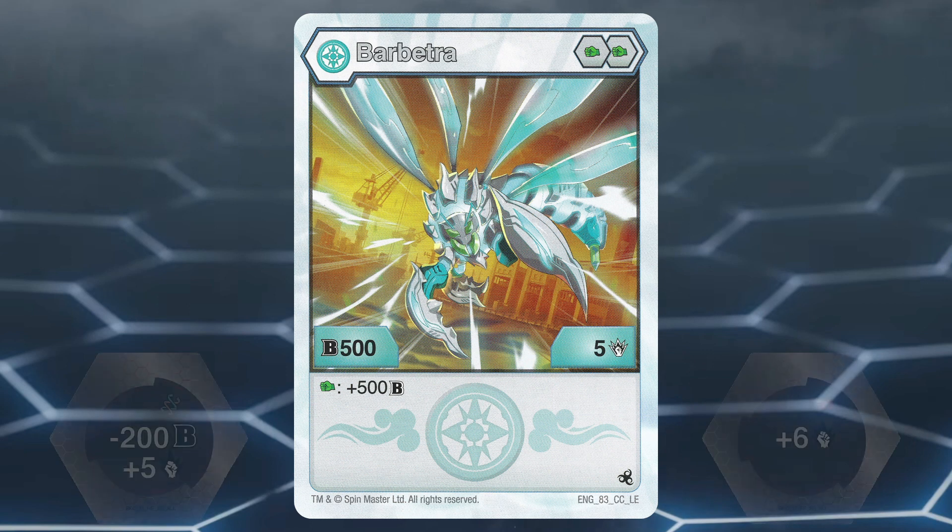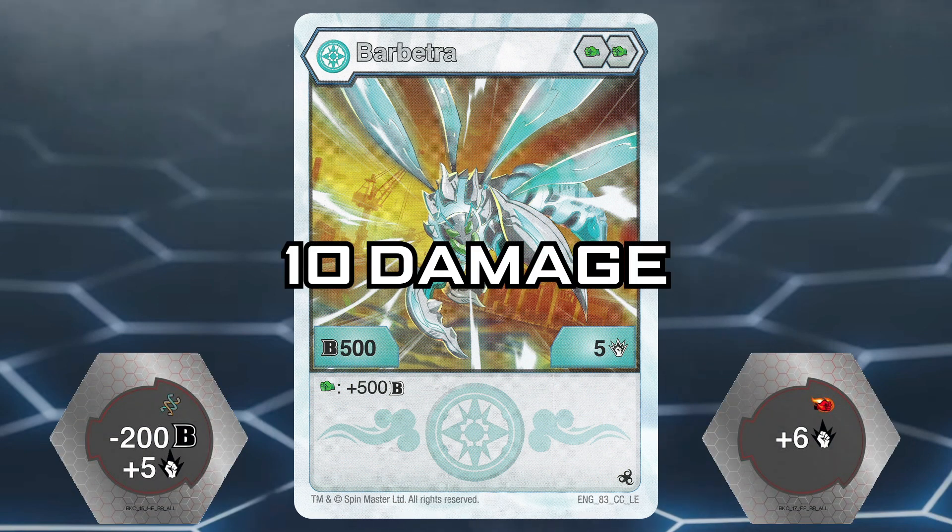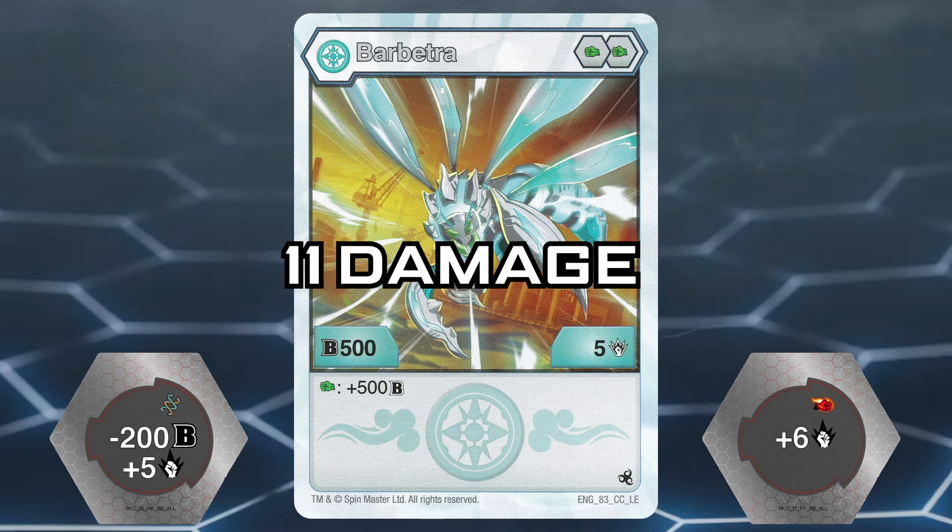All you gotta do is land on the plus 5 damage boosting helix core for a total of 10 damage, or the plus 6 damage boosting fire fist for a total of 11 damage, which are okay for a highest damage wins play.